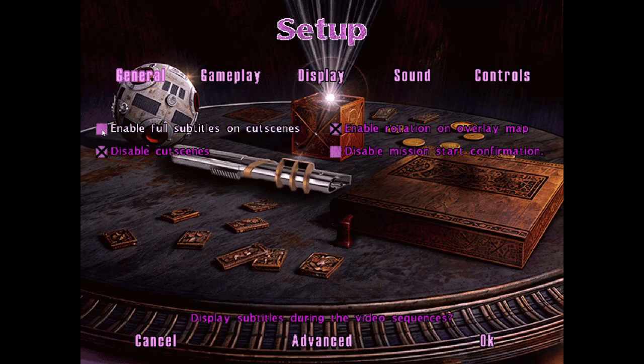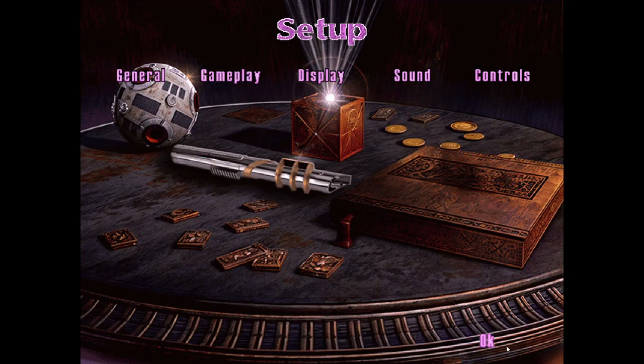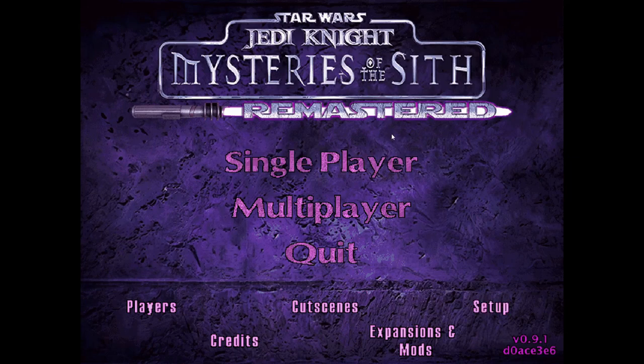Now we're at full screen. The next thing you want to do is go to the General tab and disable the cutscenes. I don't think the subtitles are going to work on the in-game cutscenes either, so you might as well disable those too. You definitely want to disable the video cutscenes because you'll watch the HD cutscene and then see the old cutscene right after, which would look jarring. If you want to keep them on for comparison you can, but I recommend disabling them.